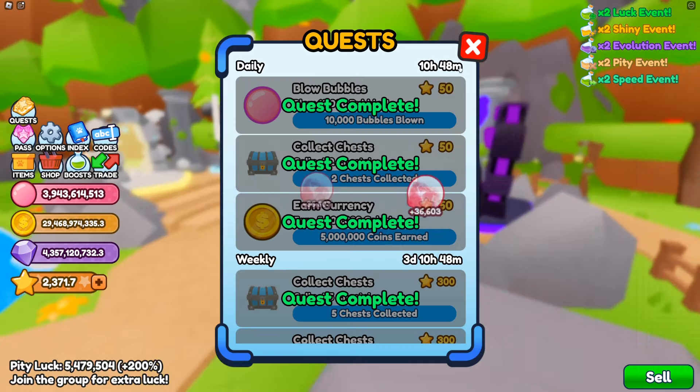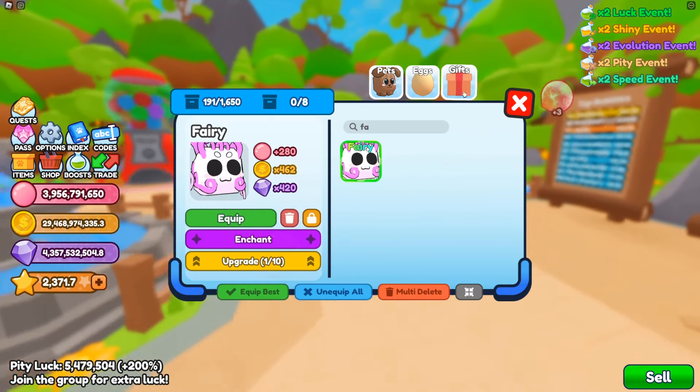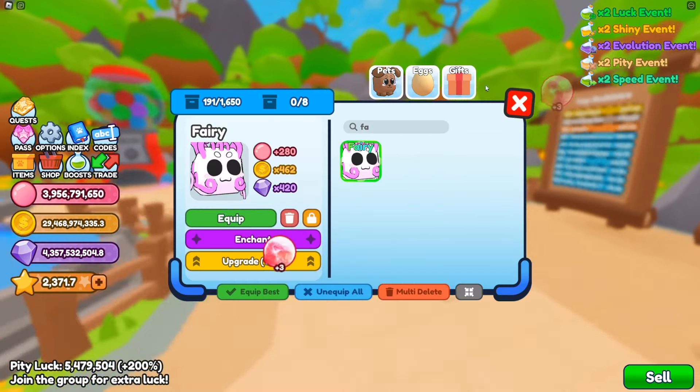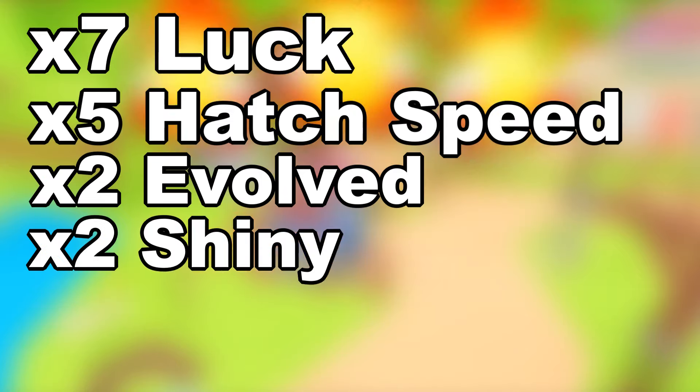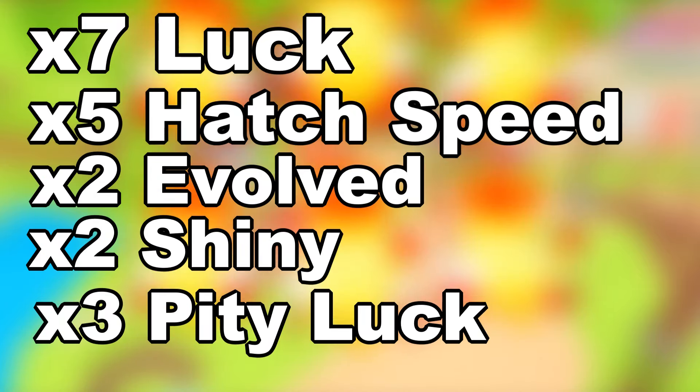Now onto the rewards. You basically get every potion from the pet pass and at the end also a special pet. The stats aren't the greatest, but it's still a nice souvenir. The pet pass is actually the only other way for free-to-play accounts to get boosts besides codes. For the free-to-play route, you get seven lucky boosts, five hatch speed boosts, two evolve boosts, two shiny boosts, three pity luck boosts, and of course that fairy pet.